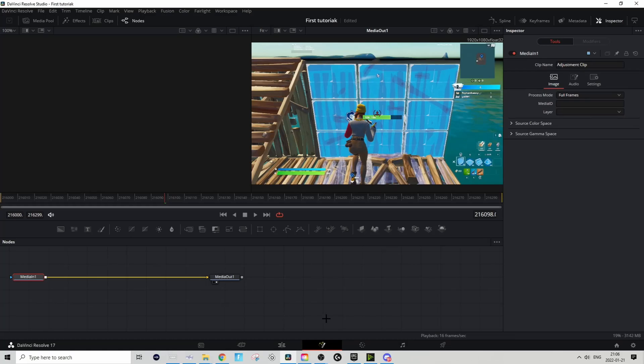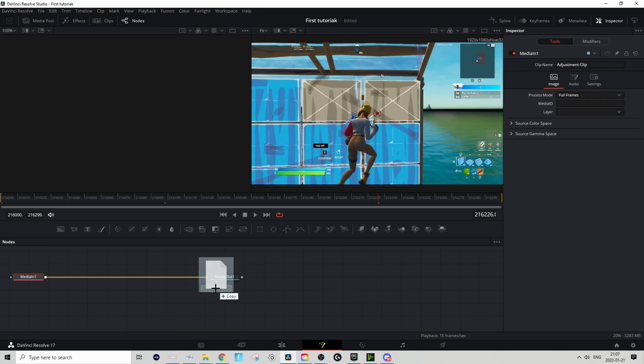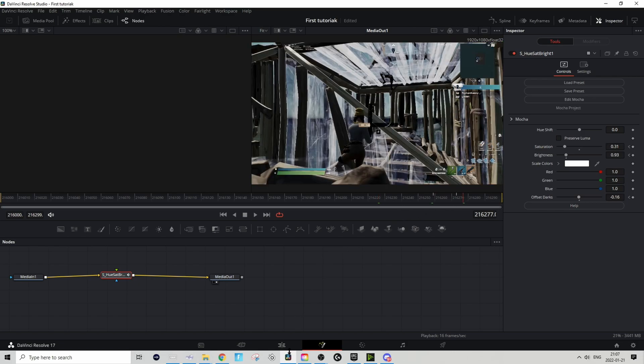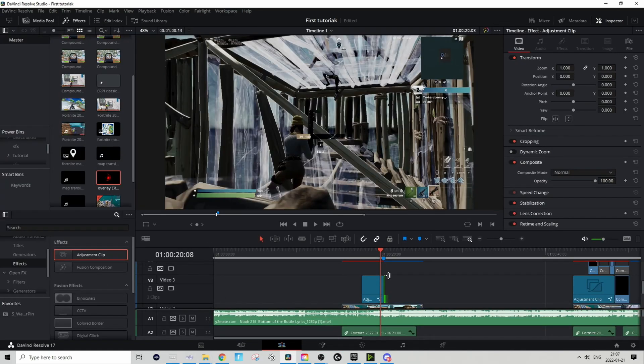Then go to the Fusion tab on the adjustment clip, and in the description you should find the Gold Ruffle folder. In that Gold Ruffle folder, download the preset called 'Back CCRP' — basically just download that and drag it in. Pretty easy — all the keyframes will be done automatically.